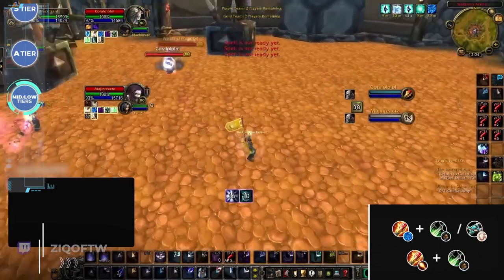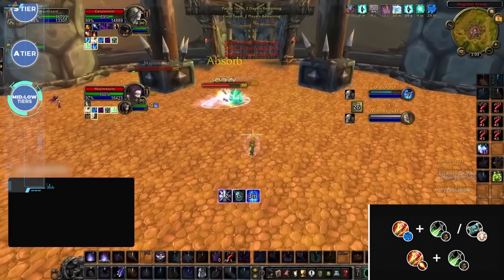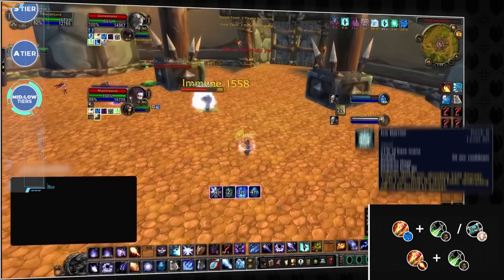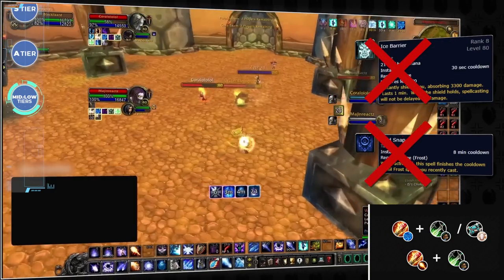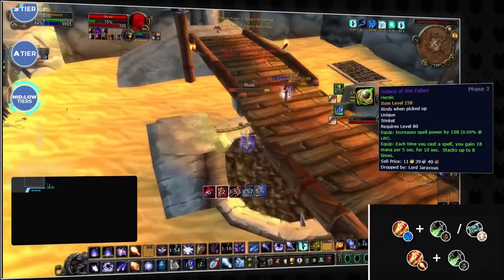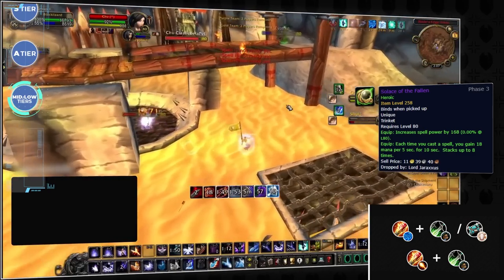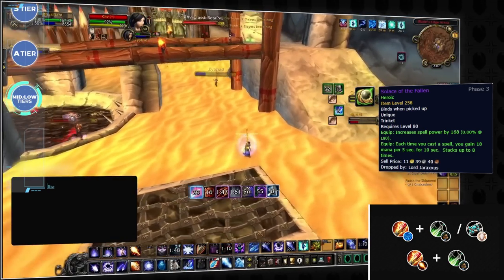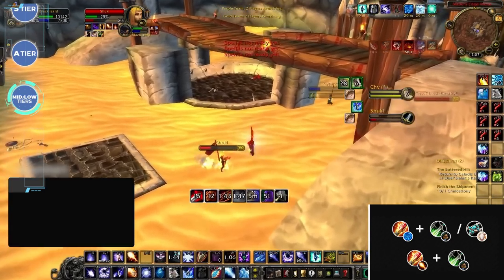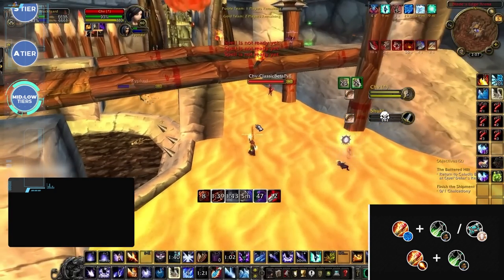First up we have some more off-brand mage comps featuring both arcane and fire. Arcane is in a really unique spot in Wrath Classic — by all definitions it is a glass cannon, able to do insanely high casted damage but with very limited defensive options compared to frost. Although it has insane kill potential, arcane is mostly limited by its mana, which will be a huge issue until later seasons when Solace comes into play. This means it does best with either a rogue or disc priest who can complement its super bursty damage profile while also assisting with control.